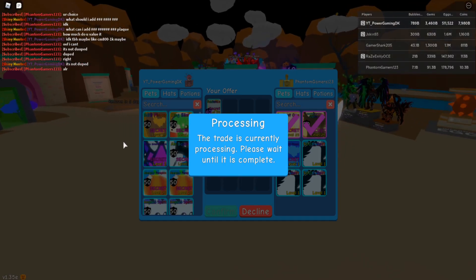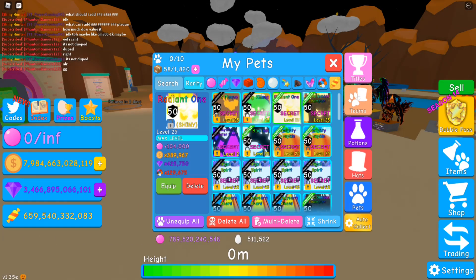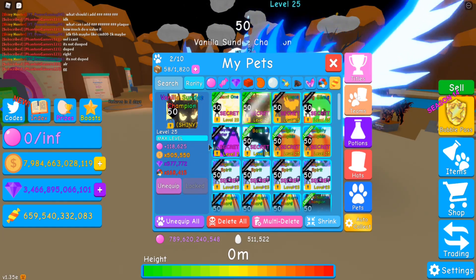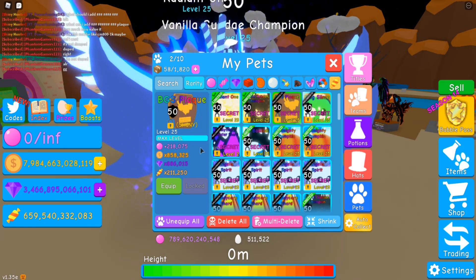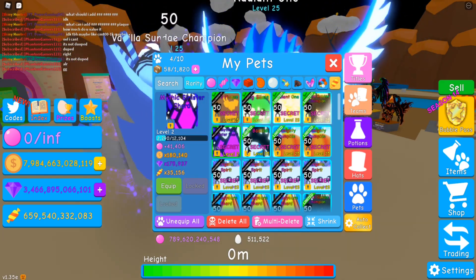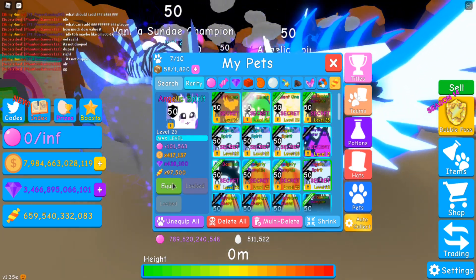There we go. We have a shiny radiant one and a shiny vanilla Sunday champion. This is actually gonna blow up. I don't know why we lose our team so much — 200,000 bubbles, 103,000 bubbles. These also have like 100,000 bubbles each.